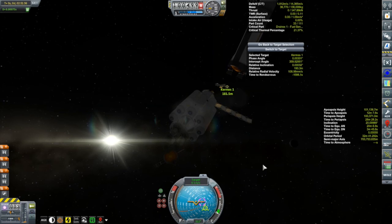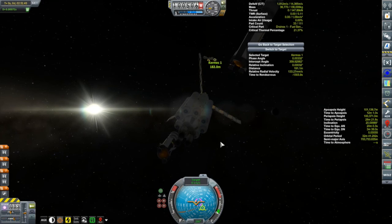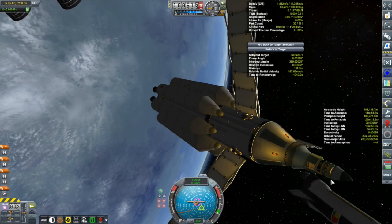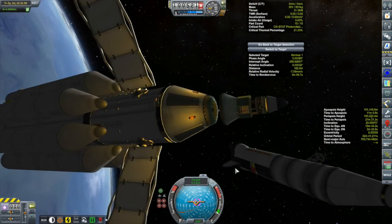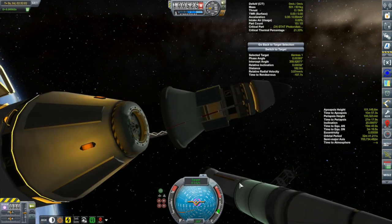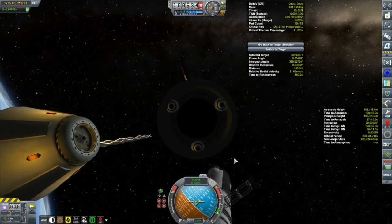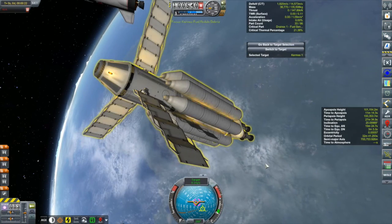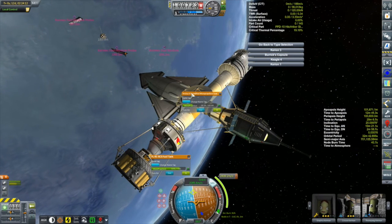There's a probe core up at the front that I want to ditch — mostly because the Kermes already has control. We can deploy that last radiator now. I really need to get my rotation under control because I'll have no control once this probe core is gone. It's got a docking port — we'll free up that docking port which is what we need to dock to. Using the uni-directional stick-anywhere RCS ports to push it out of the way, we'll de-orbit that later.